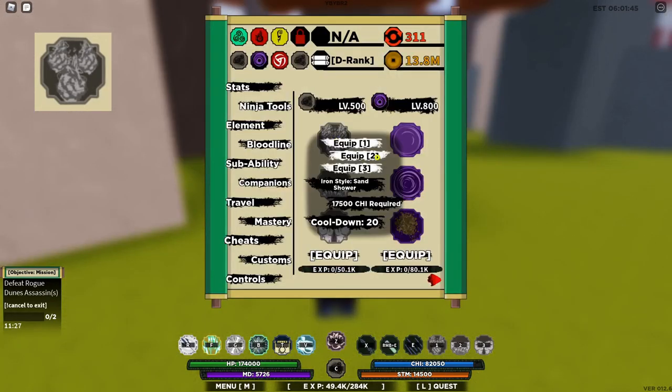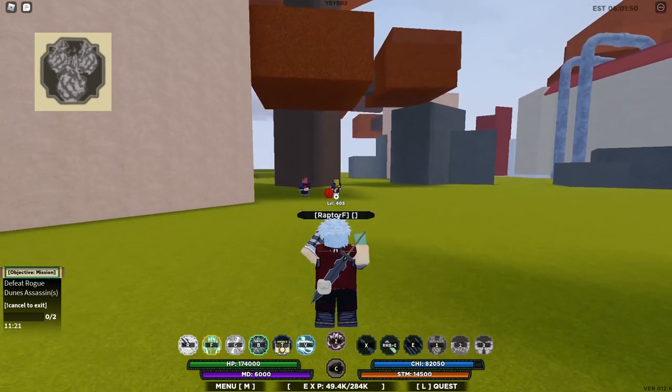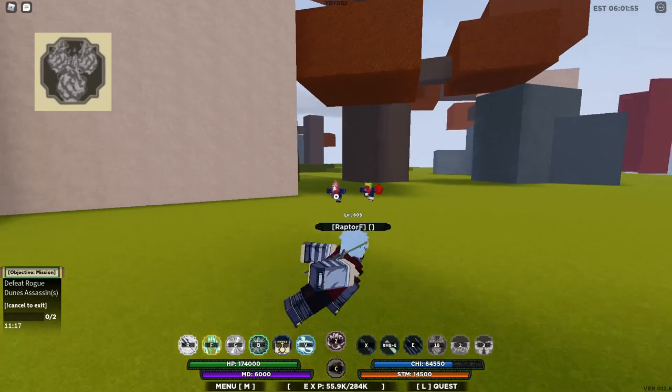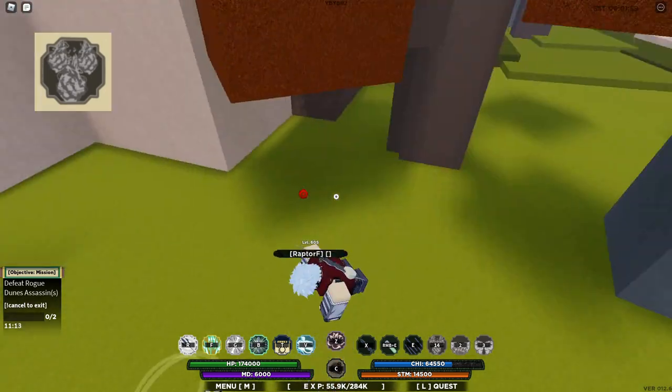So the first move we're going to be going over is Iron Style Sand Shower. This move is a ranged move, so you move back a little bit to use it. And as you can see, when you cast it, it fires a bunch of iron sand style bullets that deal around 600 damage.